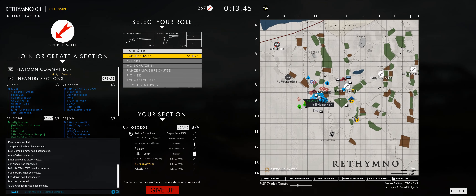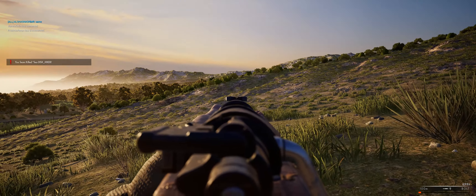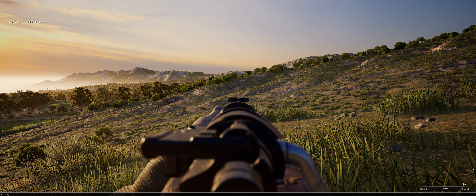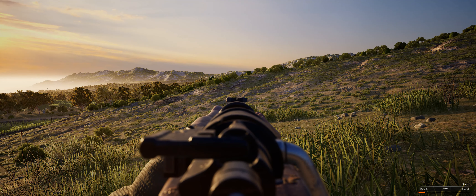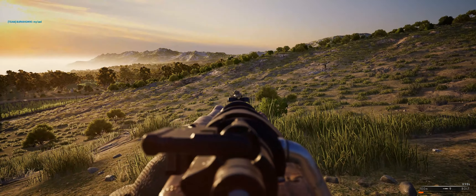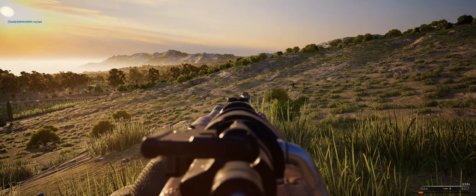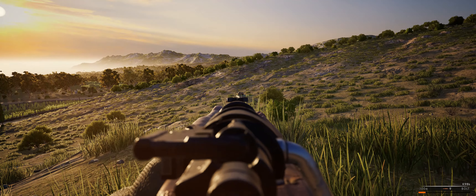Rebinding keys also did not work well. I wanted to use my thumb buttons to prone and crouch, but the crouch just would not work in combination with my thumb button. My buddy Hussar was our squad leader, and marking things on the map was also very clunky compared to the great UI and interface that Hell Let Loose has. Instead of simply right-clicking on the map to open a marker menu, it has a few extra steps and he just could not figure them out fast enough to be efficient.